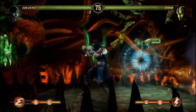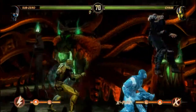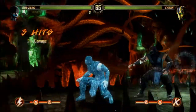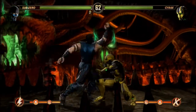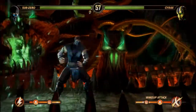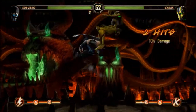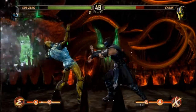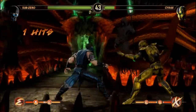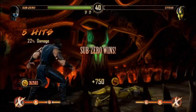Basic strategies with Sub-Zero: it's pretty obvious you want them to be frozen. The way to do that usually is through that Ice Clone — you can pretty much just sit behind it. Even Cyrax tries to teleport, but you can kind of punish the teleport. Sub-Zero is basically known as a tank character — very defensive, and he hits very hard on his punishes. Finally got him into the Ice Clone, then hit him with a slide.